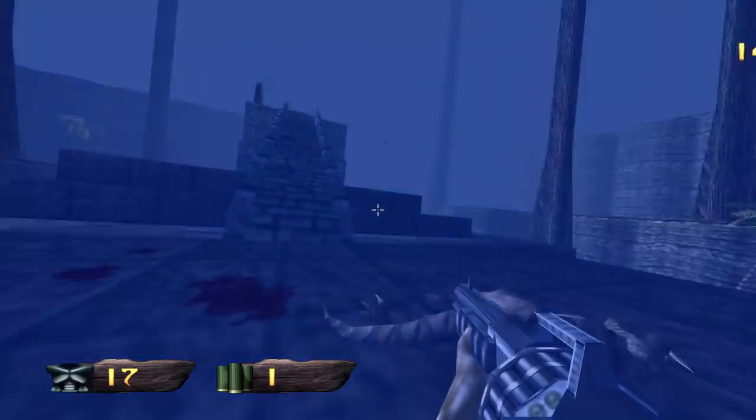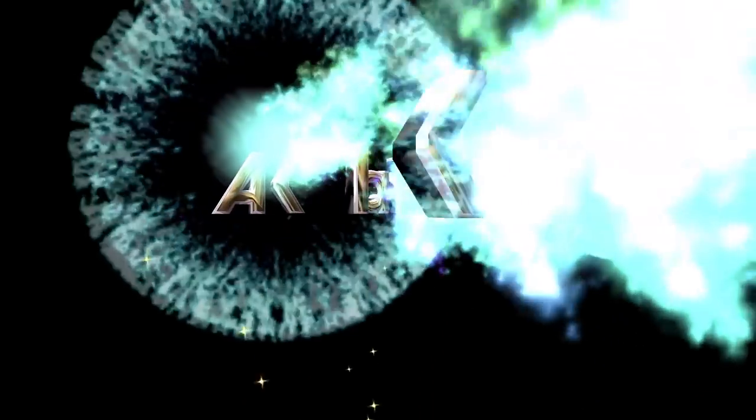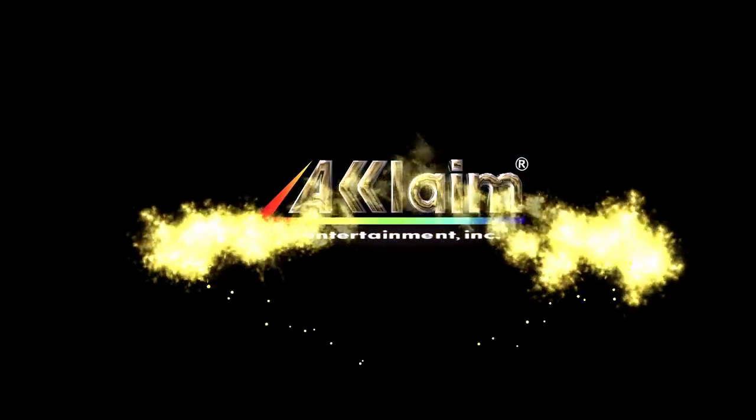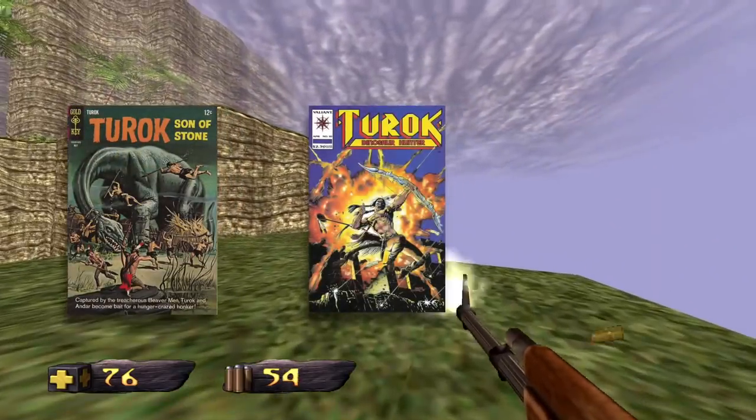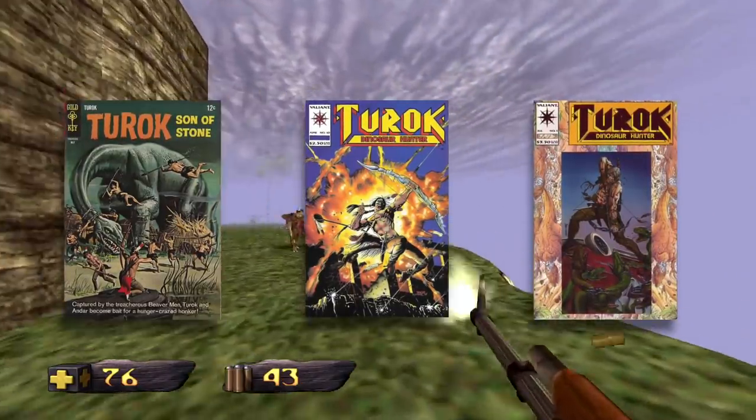Released back in 1997 for the Nintendo 64, Turok was developed by Iguana Entertainment and published by Acclaim. What you may or may not know about it is that the game was based on the long-running comic book series of the same name, which Acclaim bought the rights for in the mid-90s.